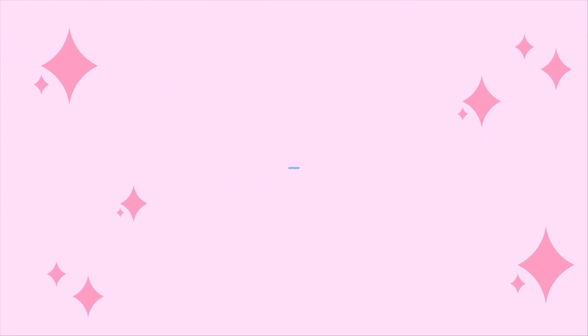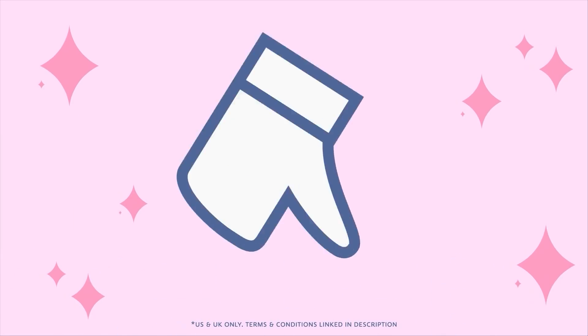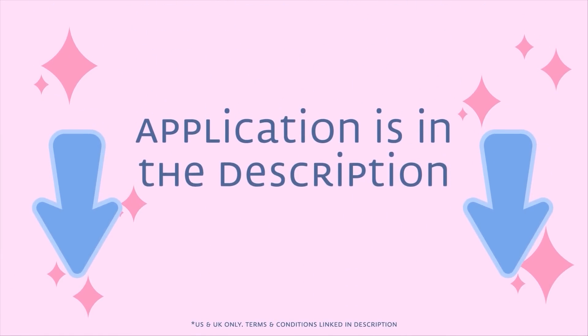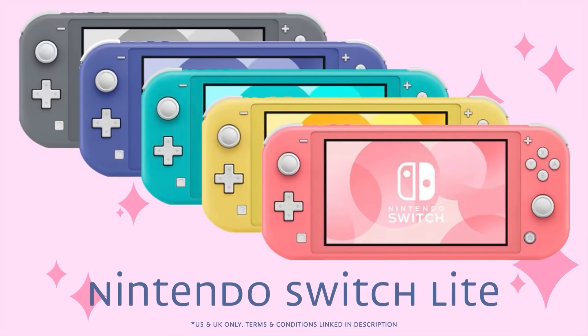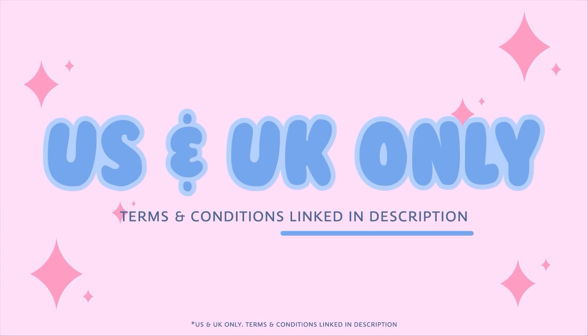I am so excited to announce our latest giveaway — we are going to be giving away a Nintendo Switch Lite to one of you very special little beans in the community! If you want to enter the giveaway, all you have to do is leave a like on the video, subscribe to this channel, and then click on the link in the description to fill out the application form. The winner will be announced on the 1st of March and will be able to choose the color of Nintendo Switch they want, shipped directly to them. You do have to live in the US or UK, and there are a few terms and conditions which are all linked in the description. Good luck, little beans!